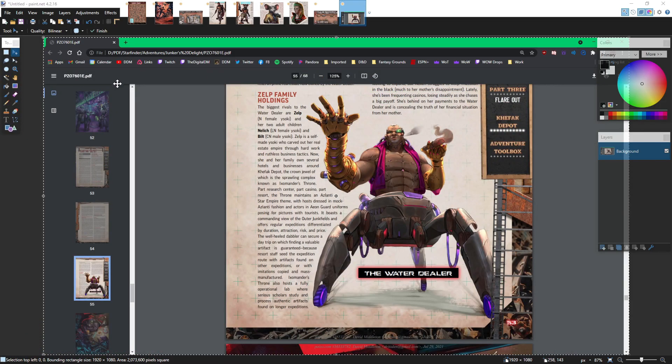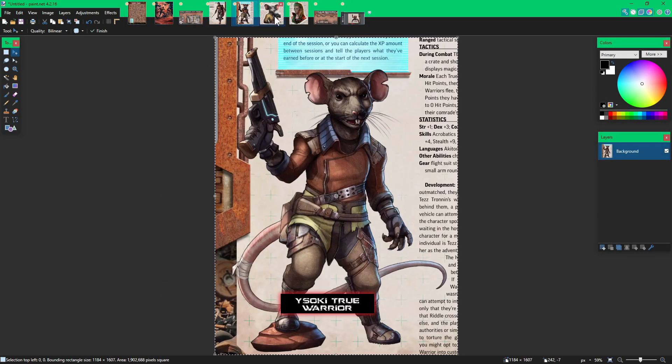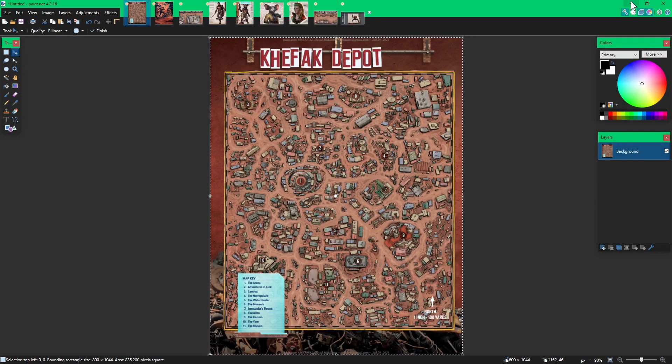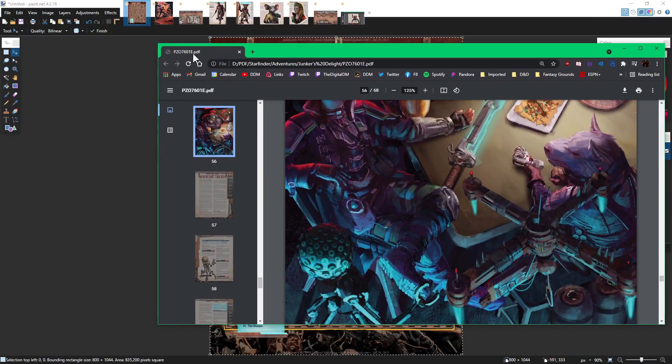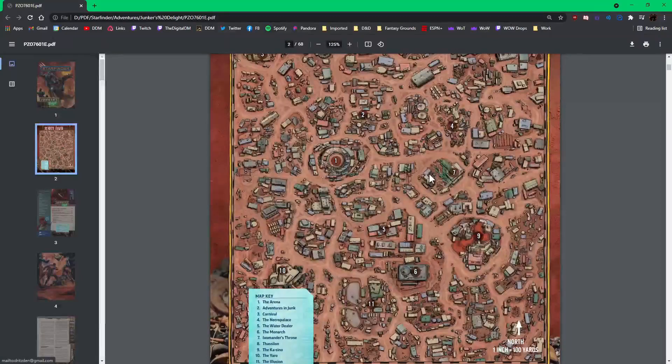Even though I have multiple monitors, there's so much going on. I took the depot art, the NPCs and stuff that are going to be in part one. I'm going to start this week with Kefak Depot. I'm going to take the PDF again — there's lots of switching around. When you're building a module, you know exactly what I'm talking about.